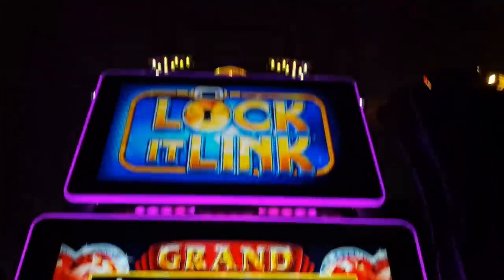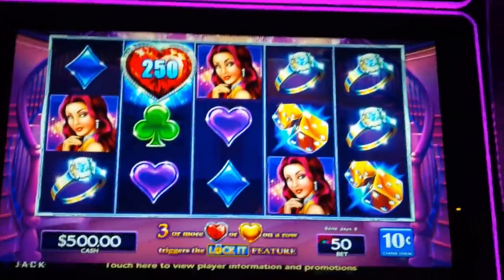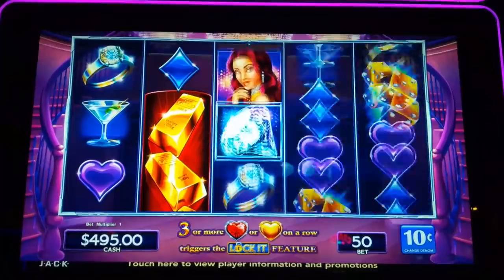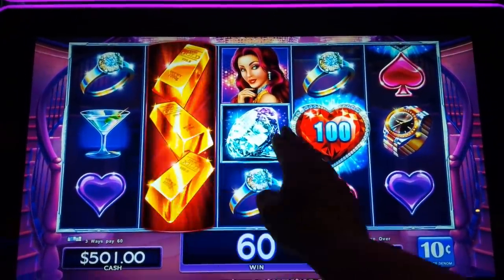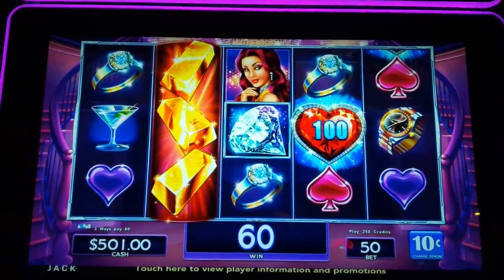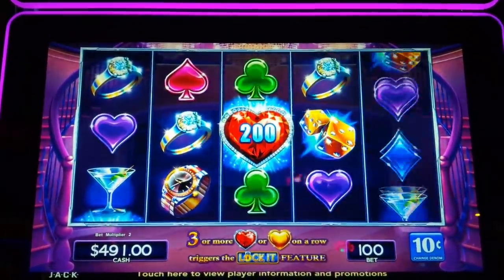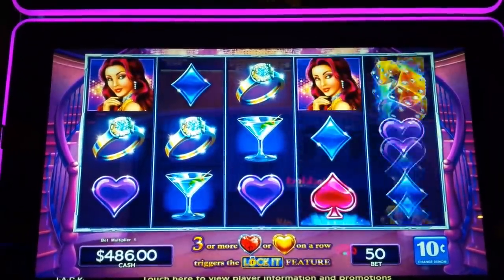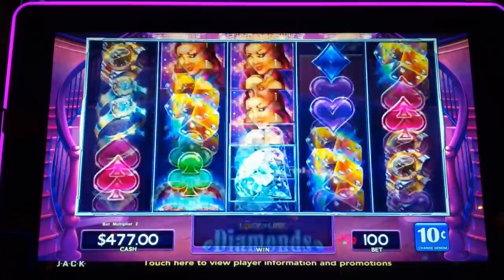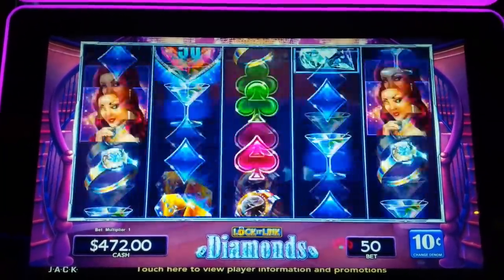This is Lock It Link Diamonds by Scientific Games. In this one, we need diamonds on reels two, three, and four, or three of the heart symbols on a row. We're at the 10 cent denomination, alternating bets — $5 and $10 bets. I've been on such a tear on Lock It Link games, I thought I'd go back to the original.